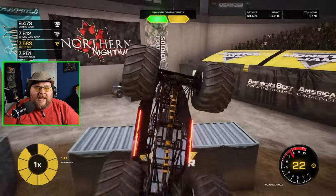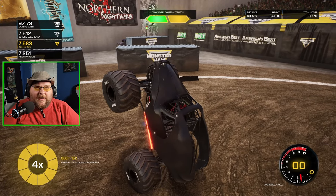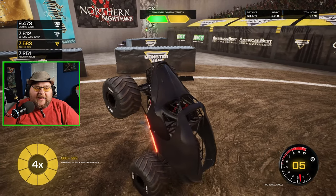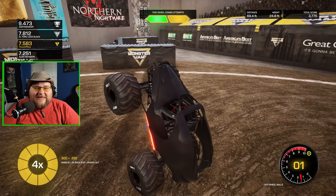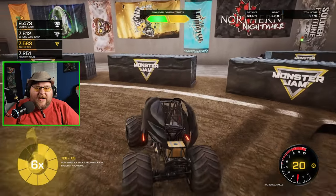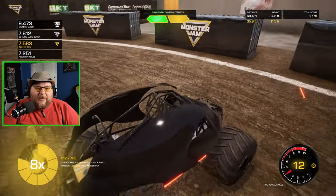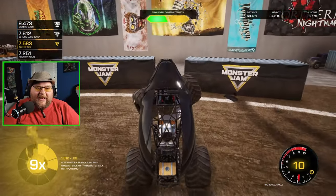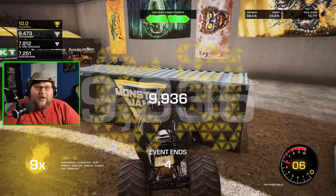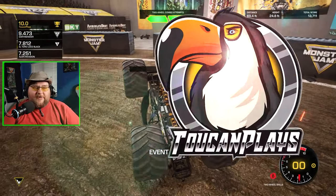The power out counted towards my combo. Big backflip, big wheelie. There we go. Nice. We got a nice four times combo going, five times combo — that should be more than enough to put me into first place. They gave me a slap wheelie, double backflip again, and another slap wheelie. Nine times combo. That's more than enough to put me into first place. That was a good two-wheel skills run.